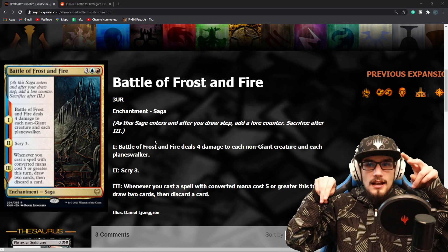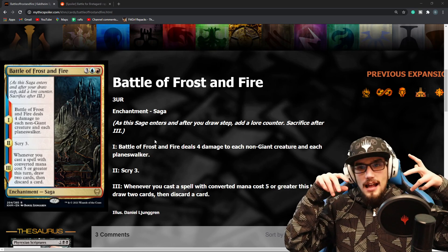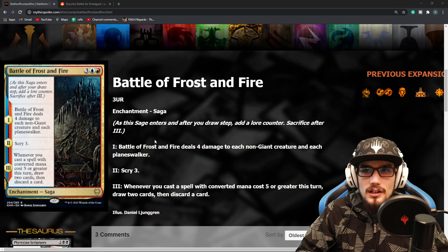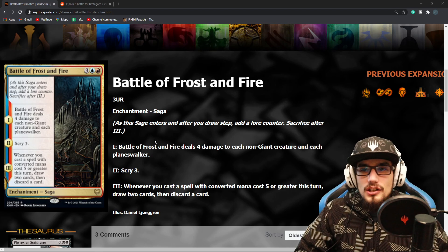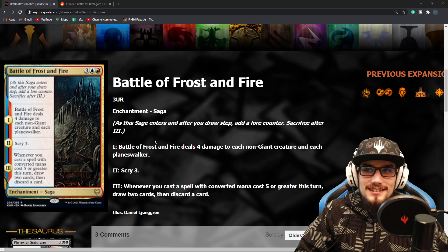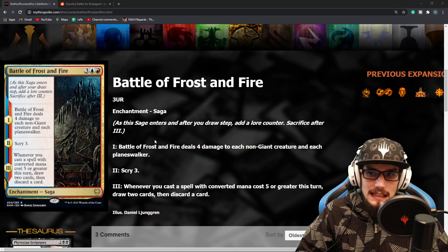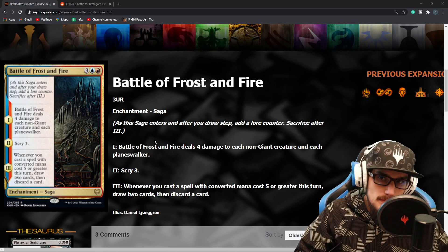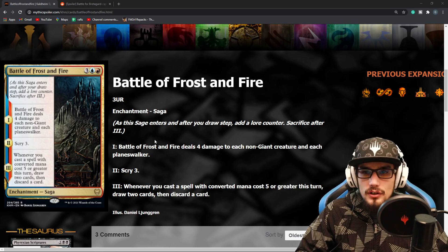The first card comes into your hand, then the draw trigger fires, and then you can draw those 2. So really, really nice stuff here with Battle of Frost and Fire. Because it's a 5 CMC card, you're going to have the mana to cast a 5 converted creature anyway, so you're almost certainly taking advantage of that third chapter trigger.